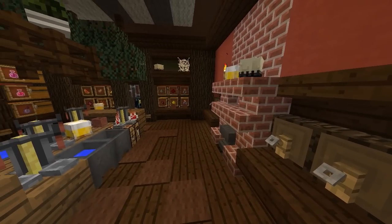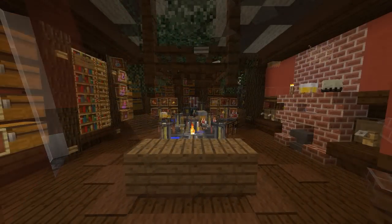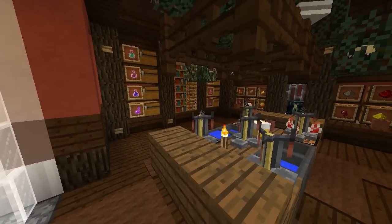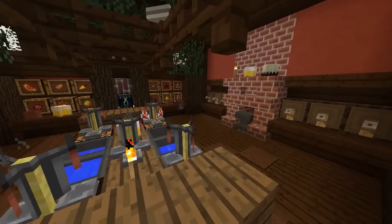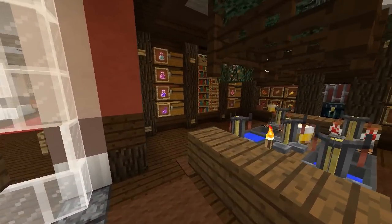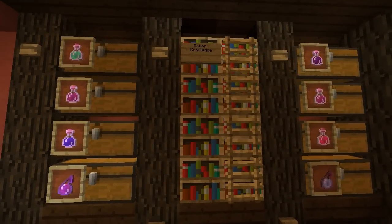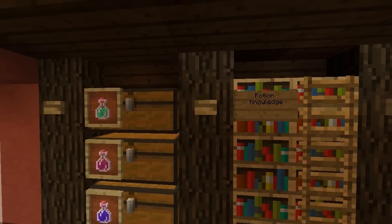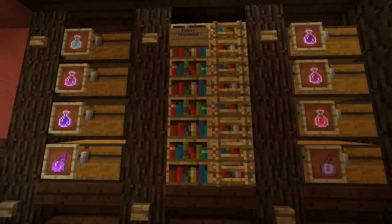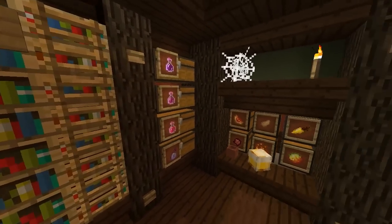Moving on to the second design, built by Louise — this is more of a traditional style potion room to fit into traditional style houses. The idea is to make it fit in a regular house so it doesn't look out of place and you can still have a functional potion room. On the left hand side we have our storage area with potion knowledge signs, showing all your recipes for your potions, with potion storage on the left and on the right.